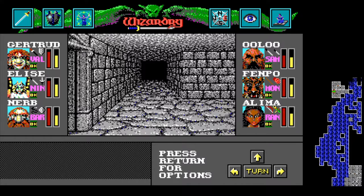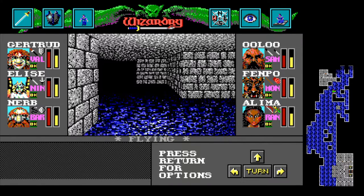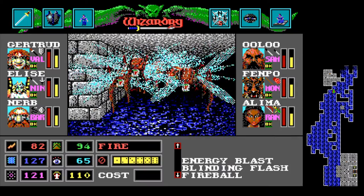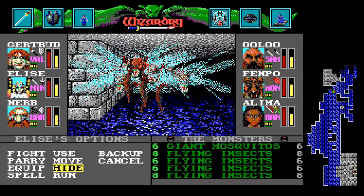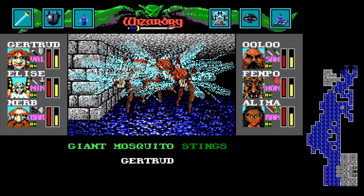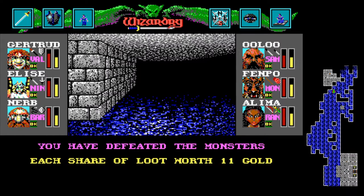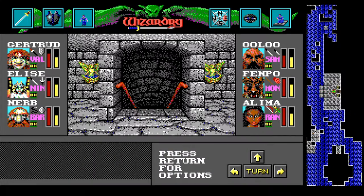We need hundreds of thousands of XP to level up now — I think at least a couple hundred K. So it still takes a while. I wonder if she can mess up this Deathwish spell and cast it on us and we all just die — that would be funny. I'm just going to have everybody hide. I want to see if she can do this by herself. Everybody dies! I love that spell — that is incredible. I'm guessing we're not going to be able to rely on that forever, but it is nice to have.